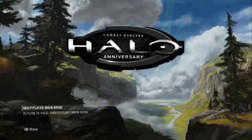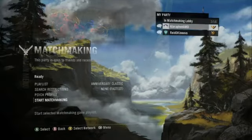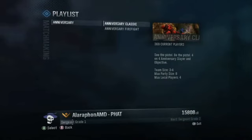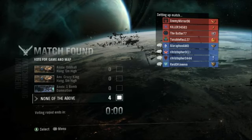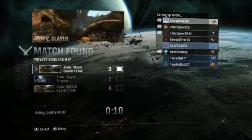In Halo Combat Evolved, to unlock Slayer, we must enter the Halo Reach Anniversary multiplayer from the multiplayer main menu. Select Matchmaking, make sure your playlist is Anniversary Classic, and when a match is found, a variety of options will be available. Most options include at least one Anniversary Slayer.